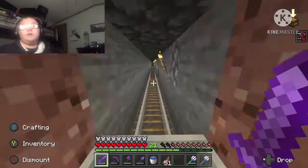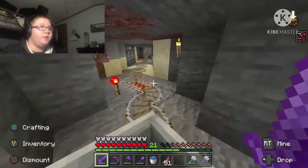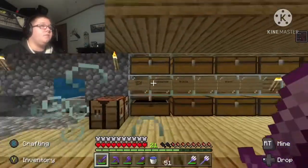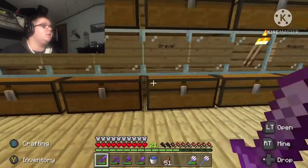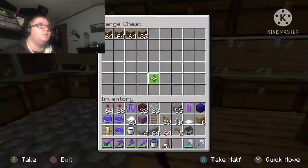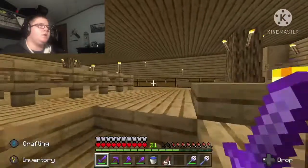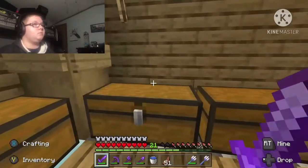Down here is where the storage area is. I don't know if I ever showed you guys this. This is my storage area. We have mining stuff — cobblestone, granite, gravel, andesite, diorite, dirt. Then you have woods — just every single wood that I have right now. Over here there's food and seeds. Then right here is both Nether materials and both ores.